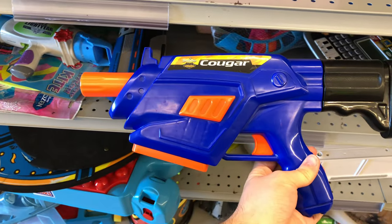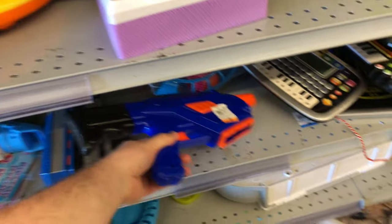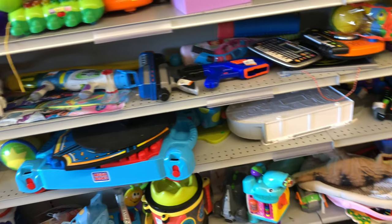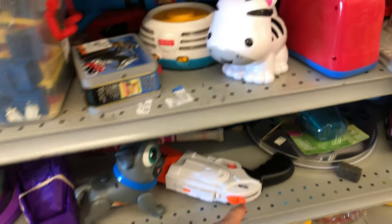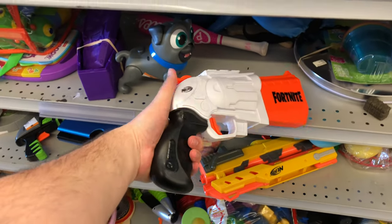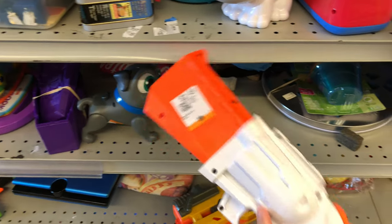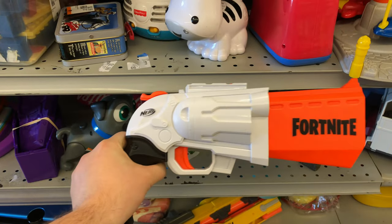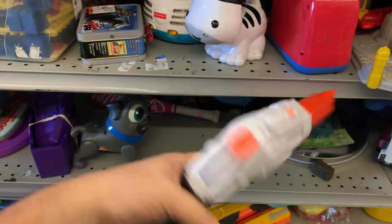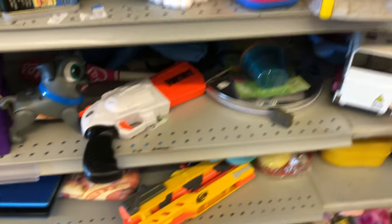Next up, we got a Busby blaster — we got a Cougar. It's missing its clip, unfortunately, so not really much use for that. About $4 for that one, sticking that back on the shelf. Moving on down, looks like we got another Fortnite blaster — a Hammer Prime blaster. $2.49, that's a really nice price. Really cool design with the big muzzle. It fits about four shots. I would just stick with a Hammer Shot.